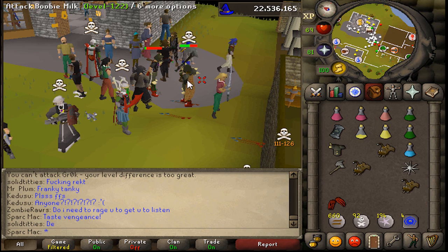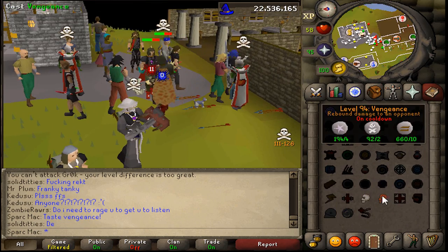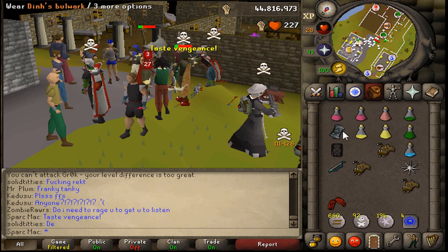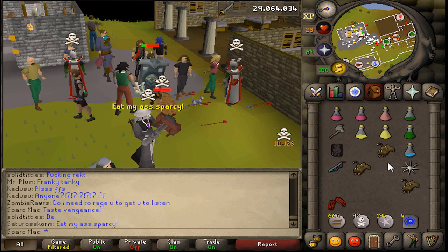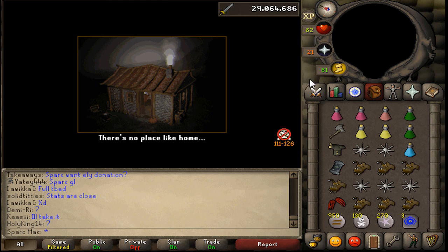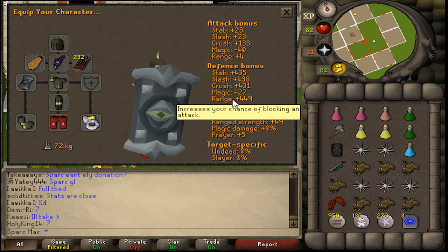Jesus. First up, whack me — I'm about to put this shield back on. Now that's how it's done boys. Hi guys, I just got here. What does the shield do? Basically it gives insane defense bonuses.